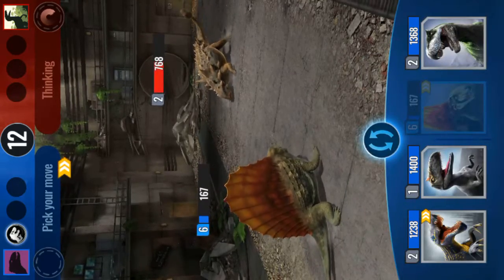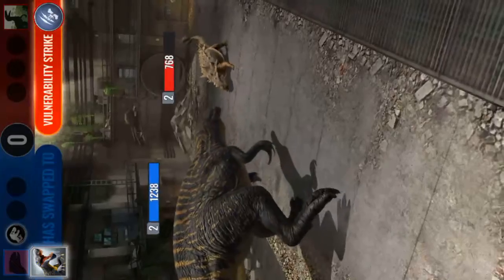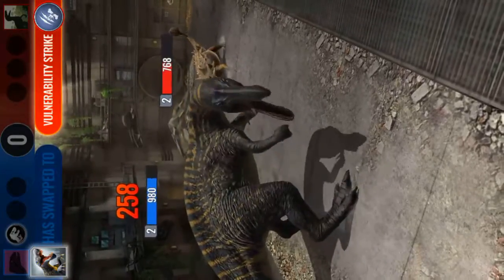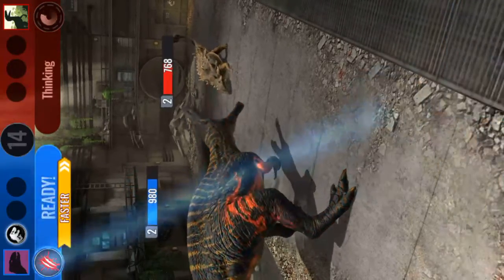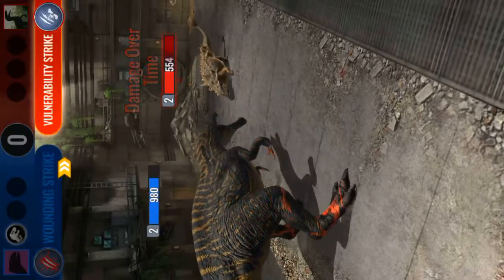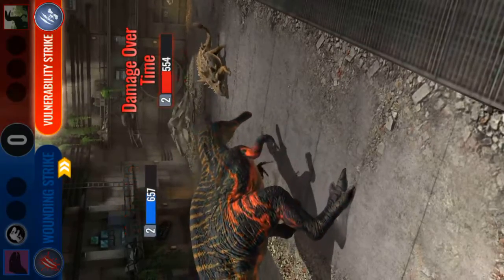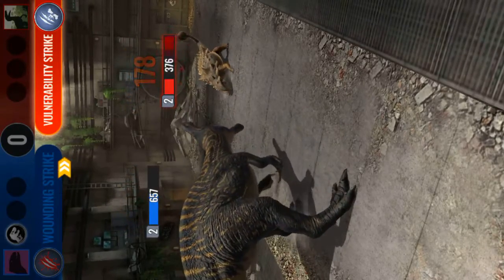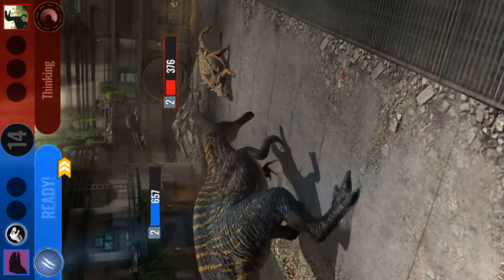Oh yes, do not kill me please. Alright, Dimetrodon is about to die so let's switch him out. Suchomimus is faster so let's go Suchomimus. Now what I like about Suchomimus is his bleeding effect - his bleeding effect is overpowered. Look at this - Damage Over Time! It does so much damage over time.